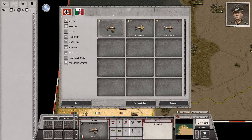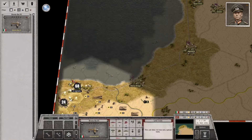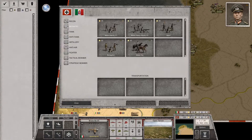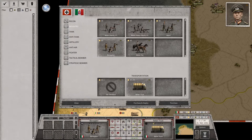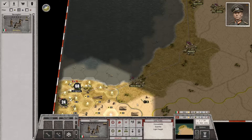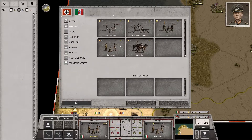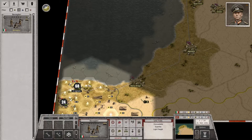We've got 460 points for the Italians. Let's get one of their tactical bombers. And infantry — the Bersaglieri, or that's how I've always heard it pronounced anyway. Let's go ahead and do another one of those. They were pretty well regarded, actually.